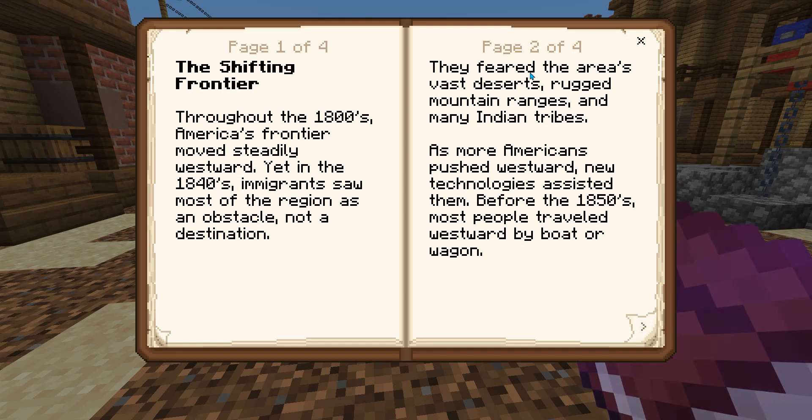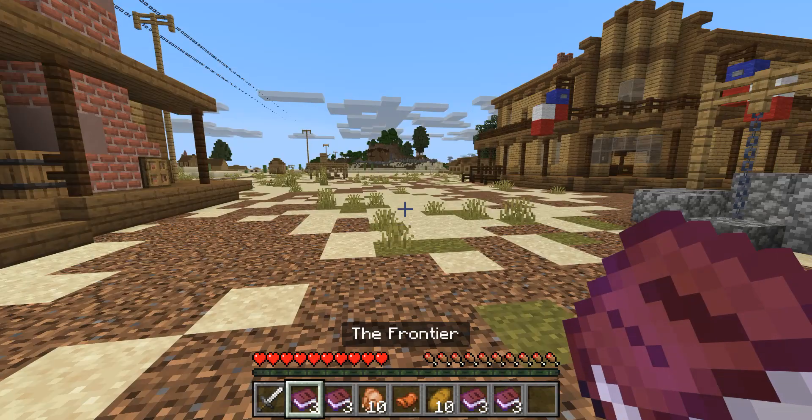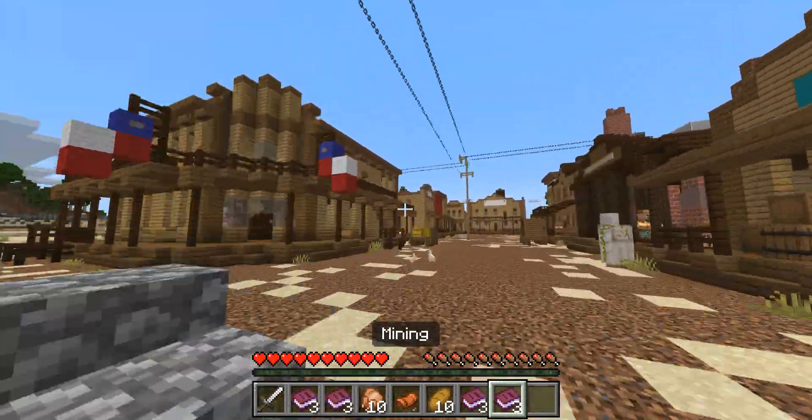Throughout the 1800s, America's frontier moved steadily westward. In the 1840s, immigrants saw most of the region as an obstacle, not a destination. They feared this area's vast deserts, rugged mountain ranges, and many Indian tribes. As more Americans pushed westward, new technologies assisted them.